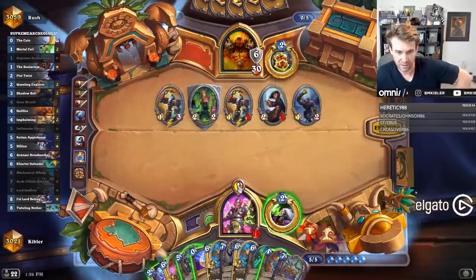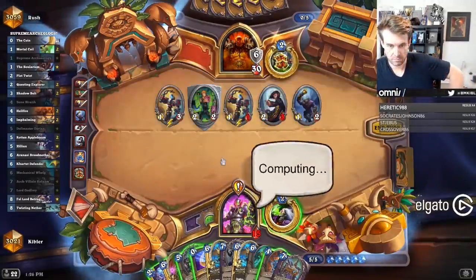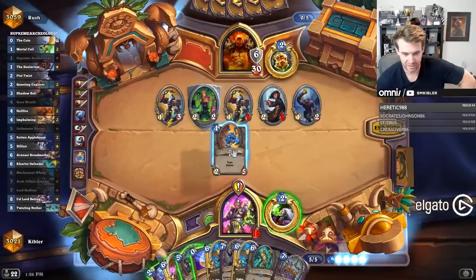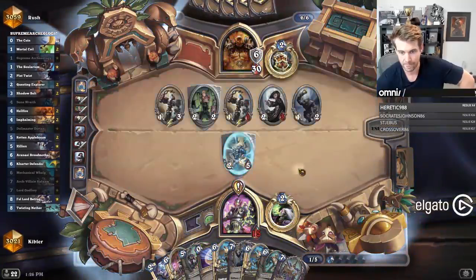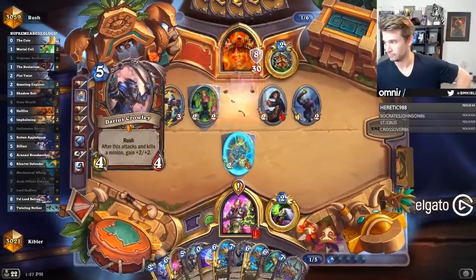Taking a lot of damage. This is a very aggressive control warrior draw. I have both Dollmaster, Plot Twist, and Godfrey. Kinda want to save my coin — I could coin out our Cartute, but it's not really even that good here. I'm just gonna play a bone. I have both — I want to save my coin!